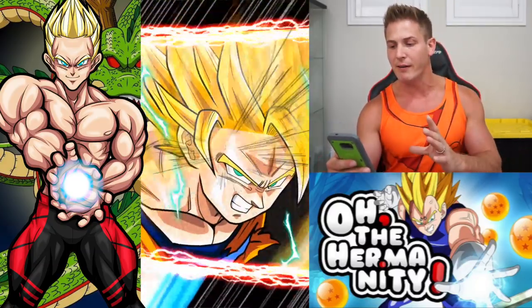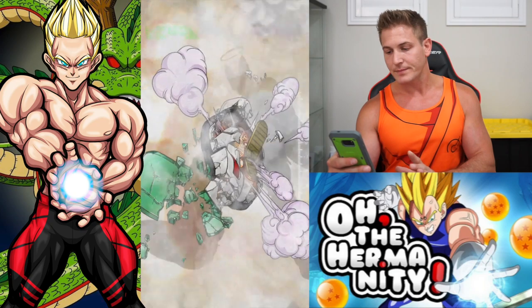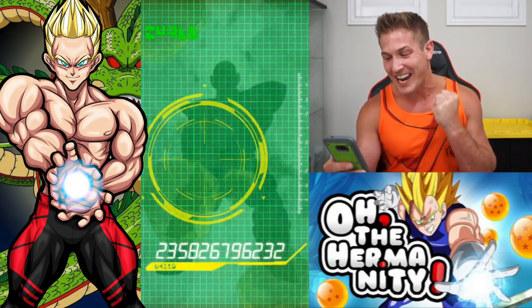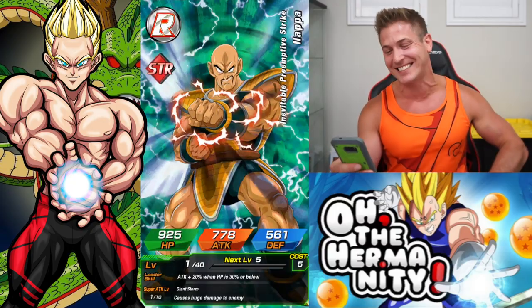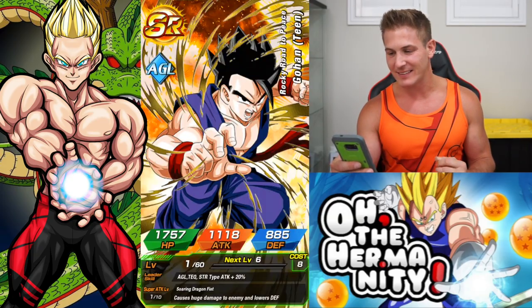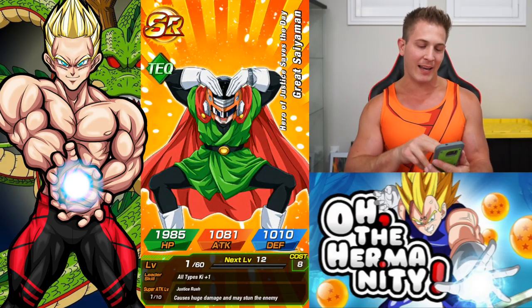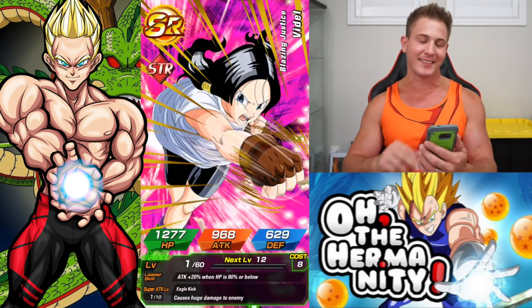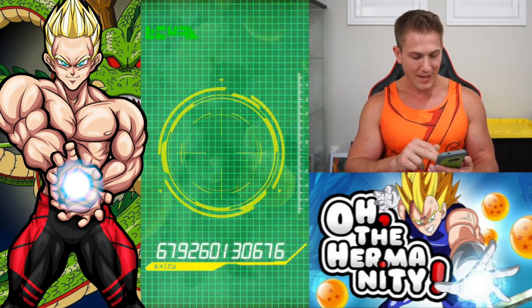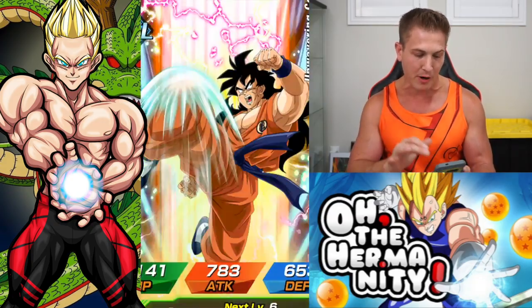Oh no. Little touchy Goku. SSR out of the gate — you get so excited because you hear the noise and you're like, yes! It's okay, we can still make it happen. Come on, Gohan — no, I didn't mean I wanted another Gohan, I meant get out of my face. Come on, Tech Broly. I know you're an ally unit, I know you're rare. We can still pull you, bro.